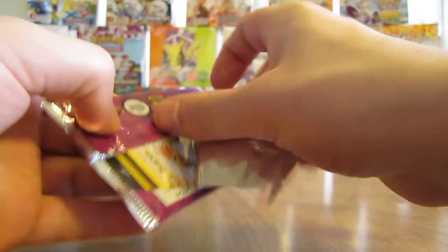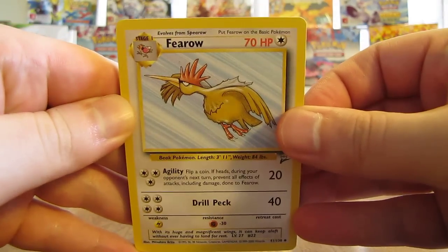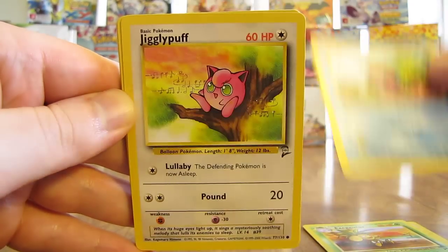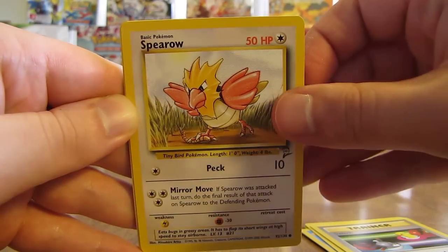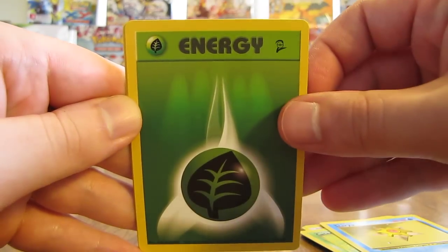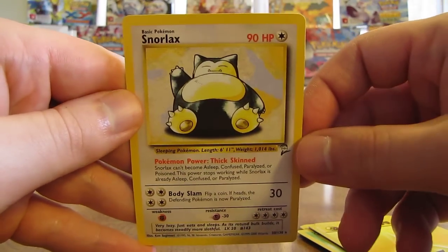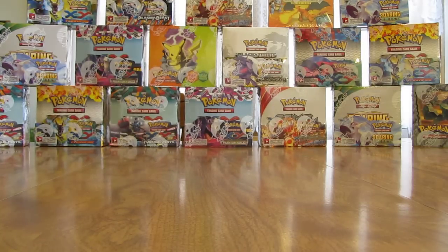First pack here. I believe the card trick is two cards from the back and then the next one is the rare, with two energy cards to end the pack. Cards are: Fearow, Exeggutor, Seaking, Jigglypuff, Switch Trainer, Spearow, Caterpie, Staryu, Grass Energy, Lightning Energy — and the rare in the pack is a Snorlax. One of my favorite Pokemon of all time — just a non-holo rare, but a very good way to start this booster box off.